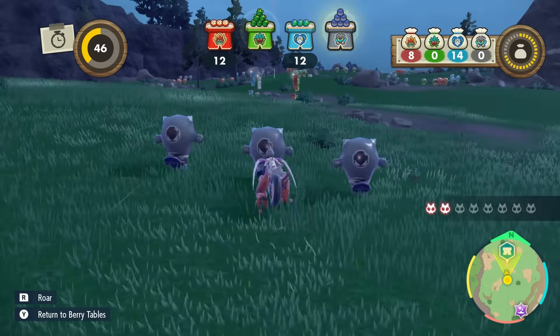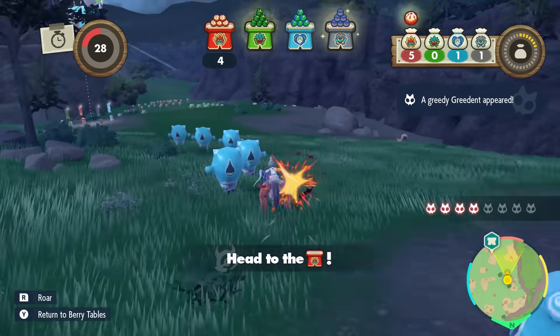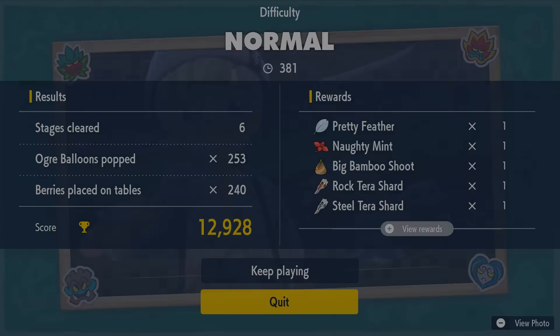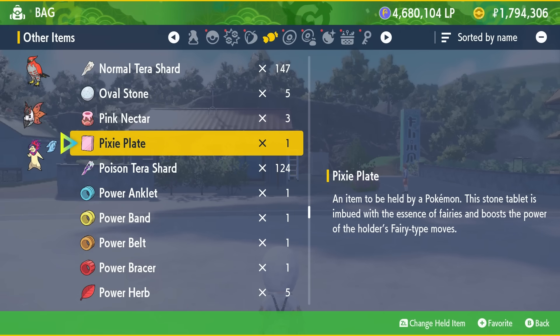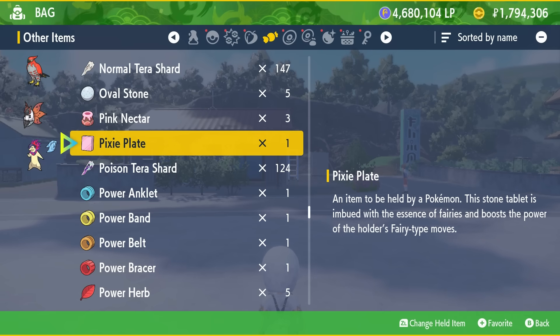The first example is the introduction of a new item in the Teal Mask called the Fairy Feather. This is one of the least fun items to actually obtain in the game, because you have to complete Ogre Ousting on normal and it's really frustrating. This is a held item and it has the effect of boosting the user's fairy-type moves by 20%, which is a pretty decent item effect. We've got items like this for other types, but the issue is that we actually already have an item like this for fairy types, so it seems pretty redundant. We already have the Pixie Plate that has exactly the same effect.